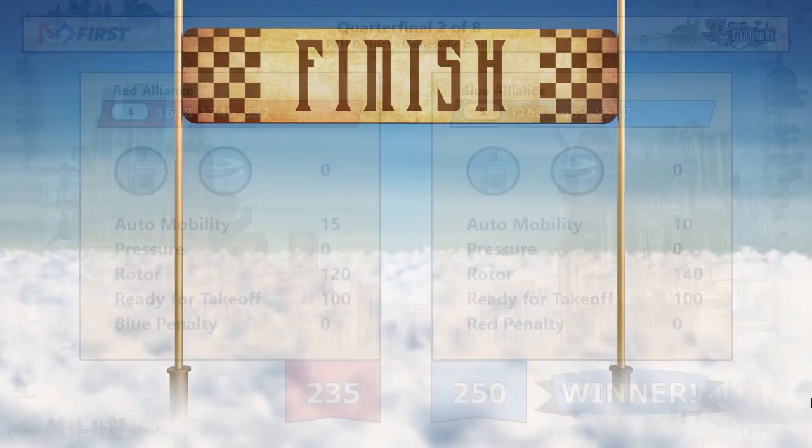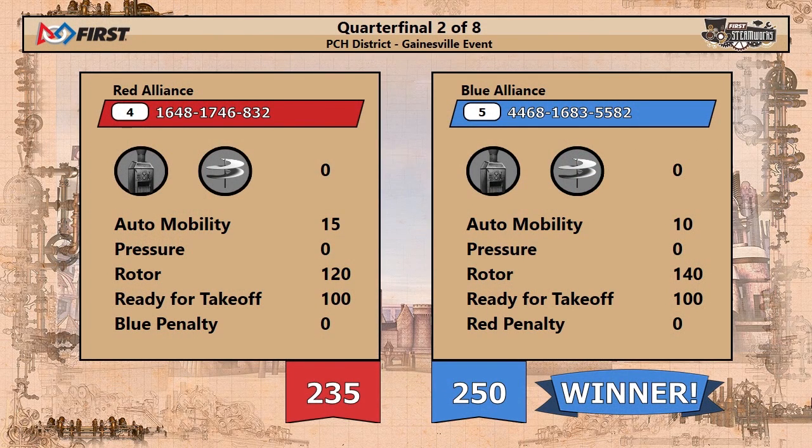Let's see what the final score ends up being as we watch them in the clouds. They're taking off from the field, neck and neck going along. The Blue Alliance comes across the line first with a score of 250 to 235. Notice the difference in the points.